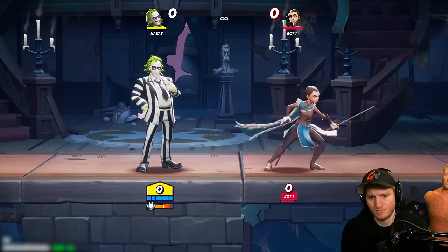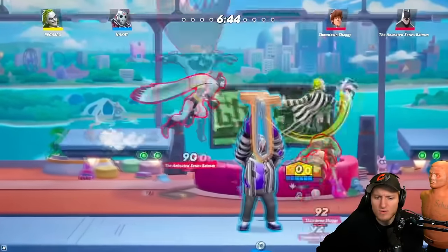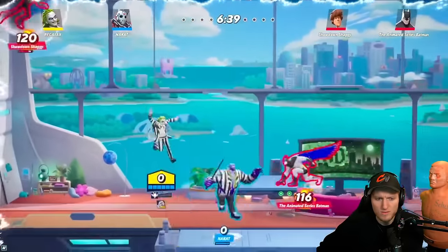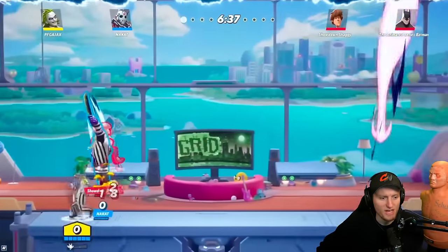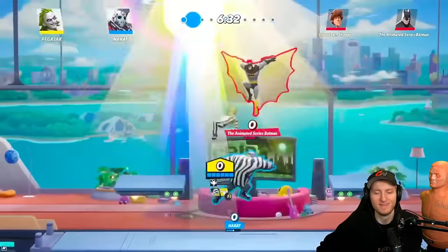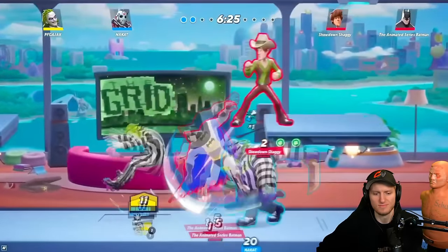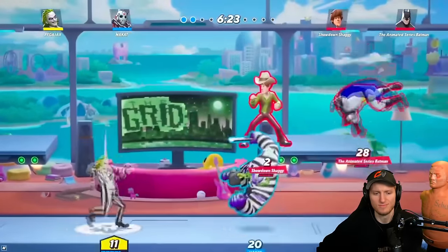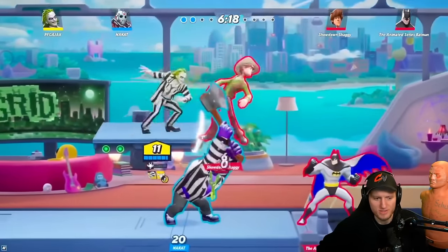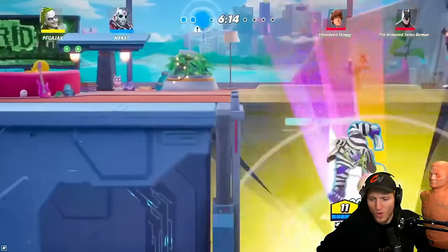You can play Beetlejuice very aggressively in 2s. His hitboxes are pretty big, so just being able to have those on the field constantly not only sets up your partner. Look at that — Shaggy's nerf confirmed. Two powerhouse characters working together, and the aerial down special covers a lot of range.